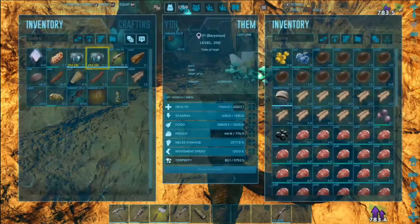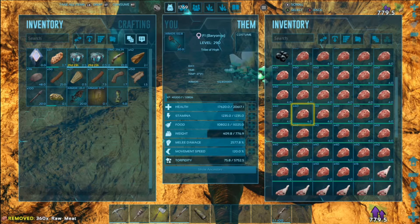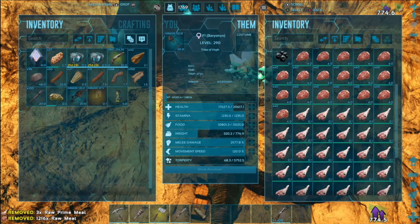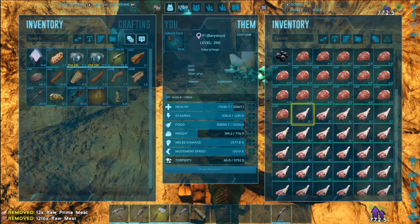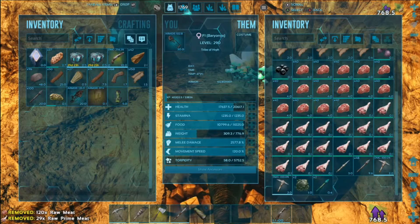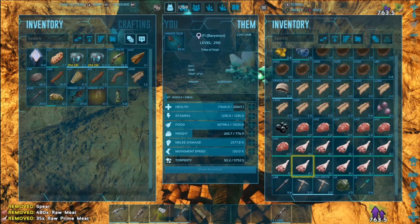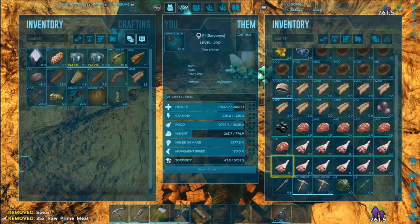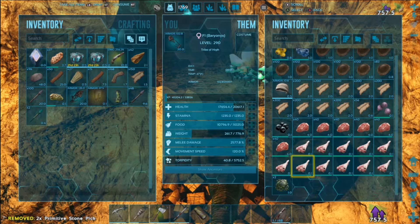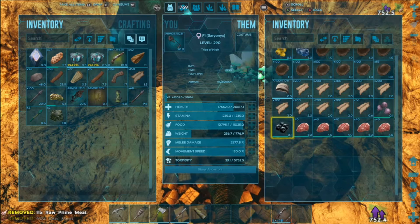I keep hitting all the buttons. I want to drop some of this meat — or all of it in fact. We've got the artifact, so we can get out of here. The arthros have that recoil — so when you hit them, you take damage. Which is kind of annoying but not too bad.